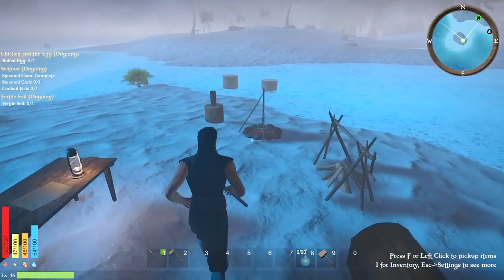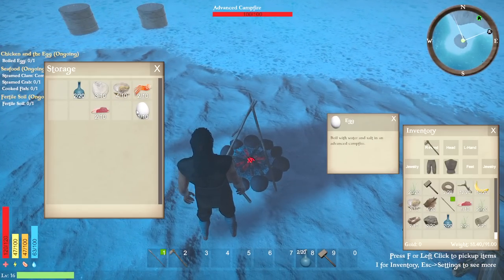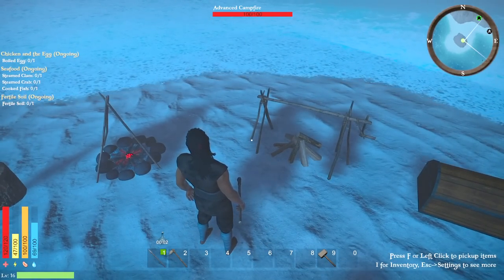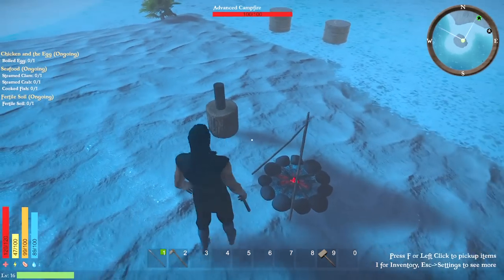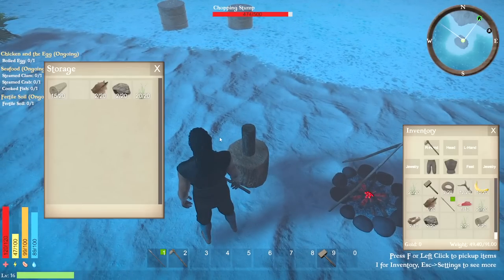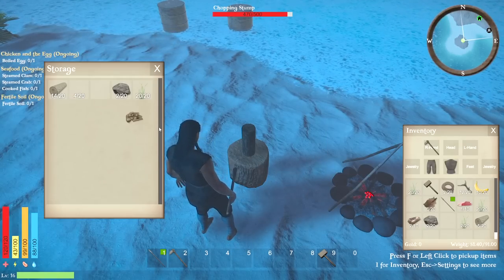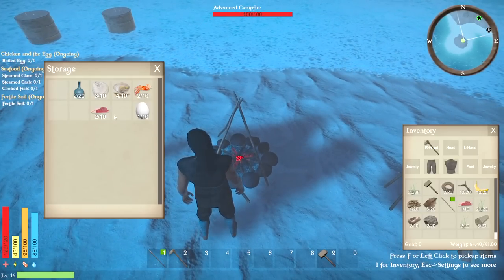My stamina is really low, trying to be smart about this. Let's open this up and eat what we can — got a lot of those suckers. Let's eat a bunch. Gotta wait for it to finish. No fires going on right now so we should open this up. A little close, slight problem there. Click and hold — grab the leather we have here.